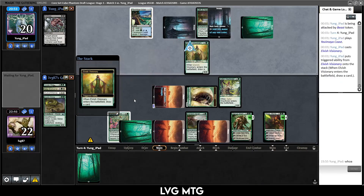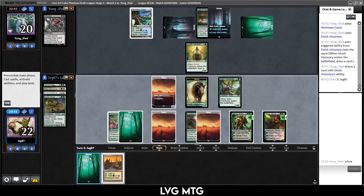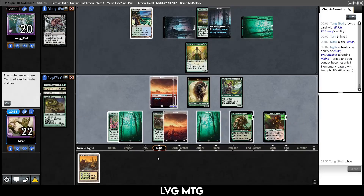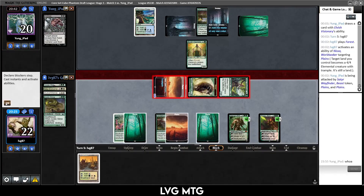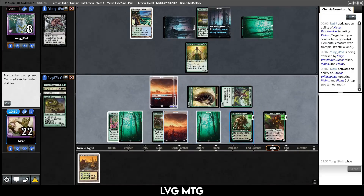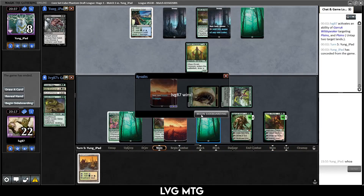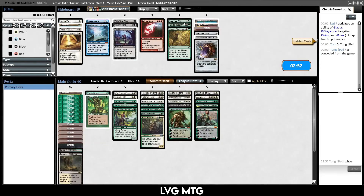We draw another land — not what we wanted. I think we just make this a creature and attack for quite a bit of damage. Satyr Wayfinder as well, so it's 12 — they just take it. Then I think we untap both our creature lands and have an Overrun available for next turn, so they have quite some work to do now. Yeah, they concede. That went pretty well.